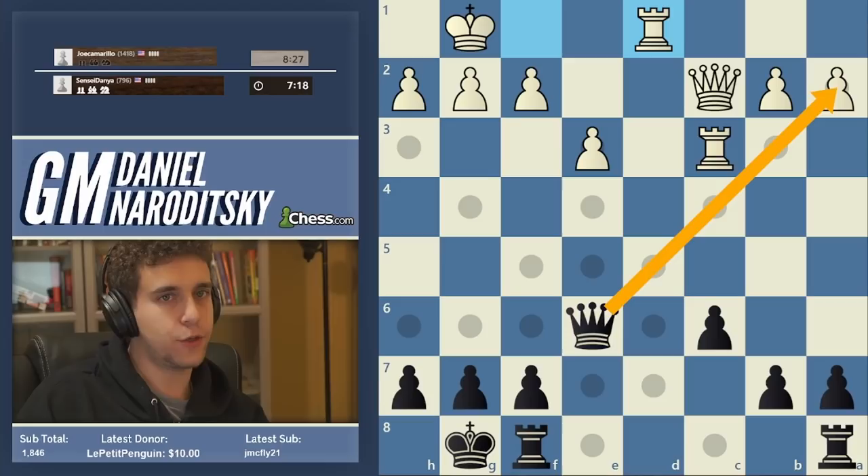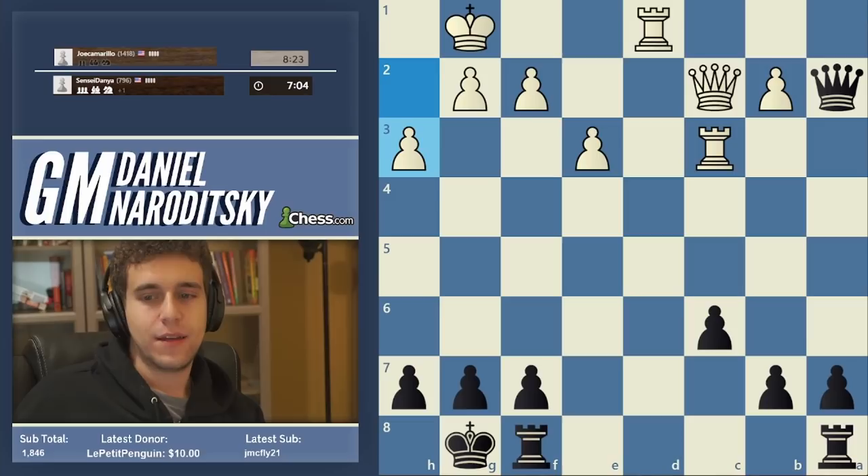It's a free pawn. Now, before taking such a pawn, you just verify that your queen isn't getting trapped — always a necessary step. Queen takes a2. He can play rook a3, but our queen safely returns back to e6, the square where it came from. Thank you very much for the pawn.